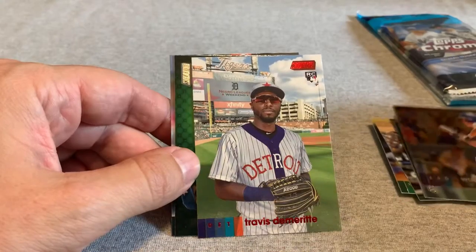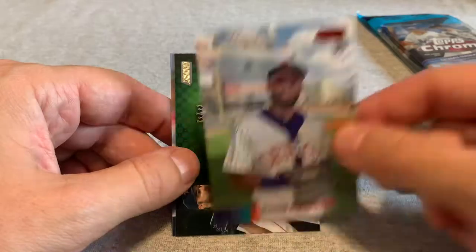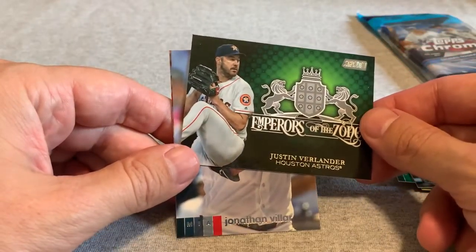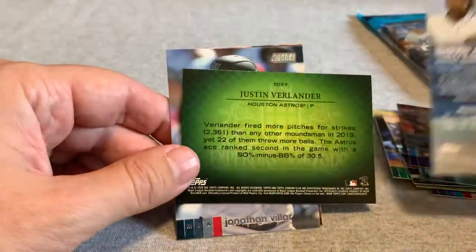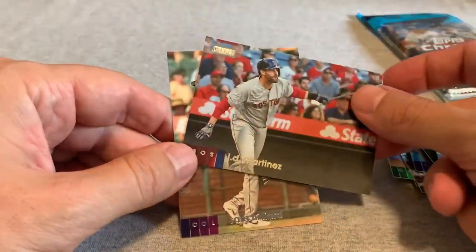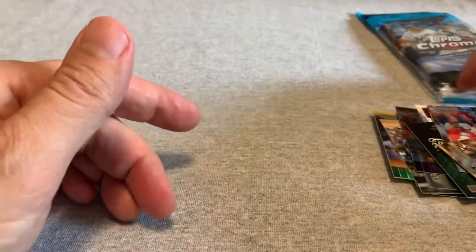There's a Travis DeMetrit that has the red Stadium Club and the red ink, so I think that's like a variation of some sort. And then this Emperors of the Zone Justin Verlander card — I don't believe any of this stuff is numbered, but it's a cool-looking card. And then Jonathan Villar, JD Martinez, and Sam Hilliard rookie. Nothing too special out of there.